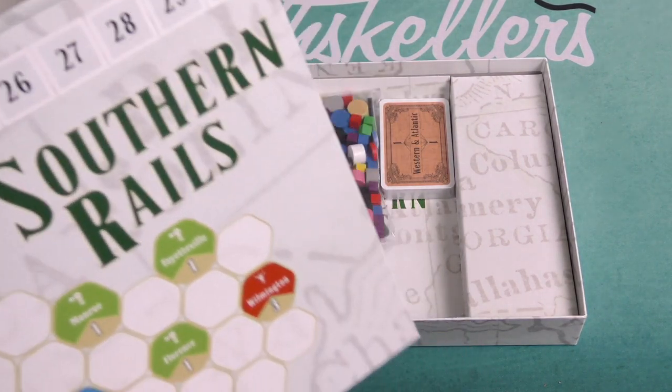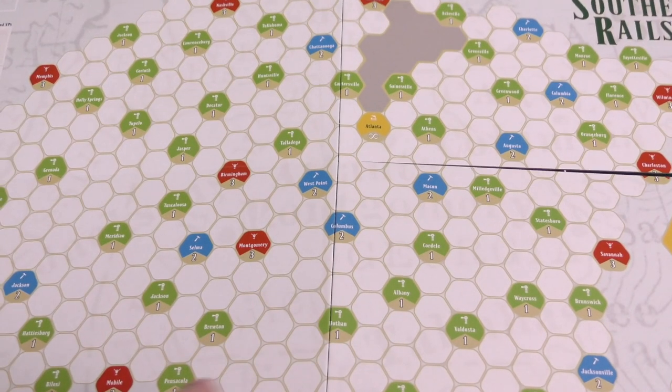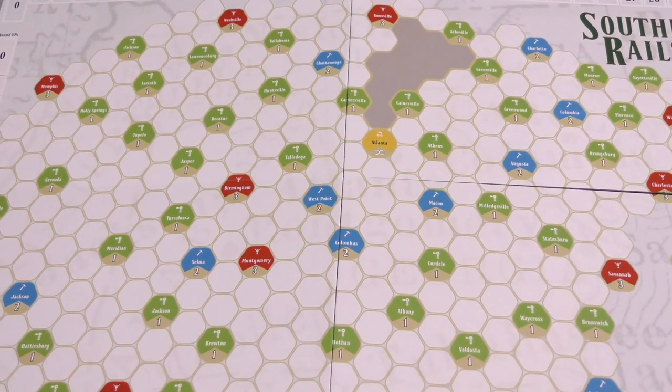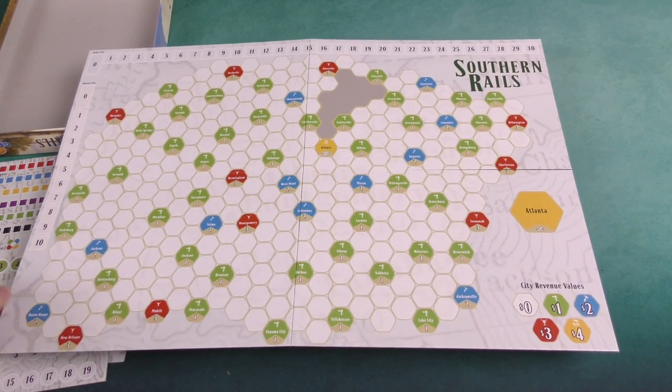Here is our board. Let me zoom out a bit so we can see all of that. There we go — we have the different cities on the board.